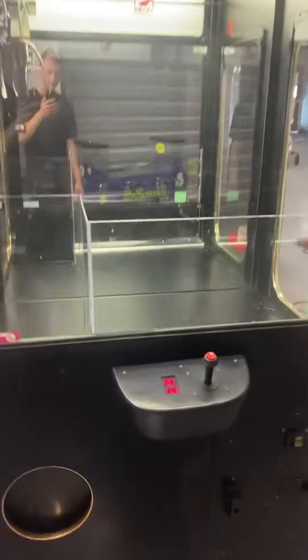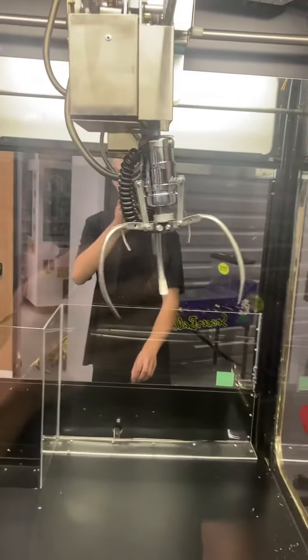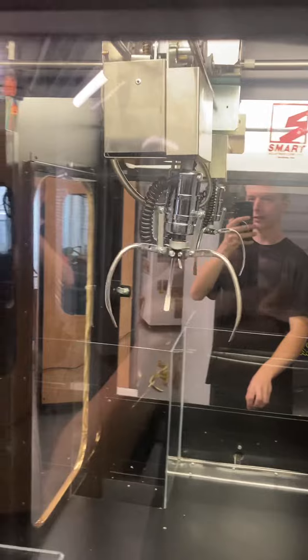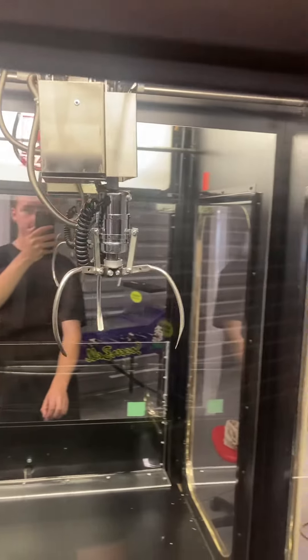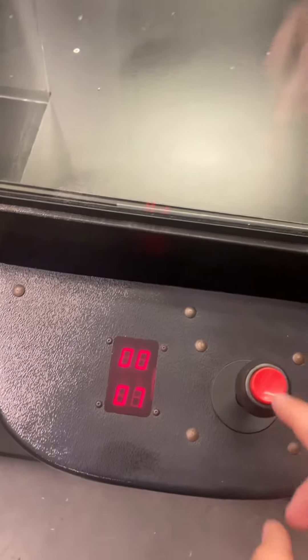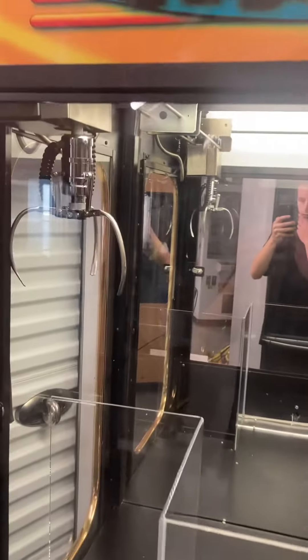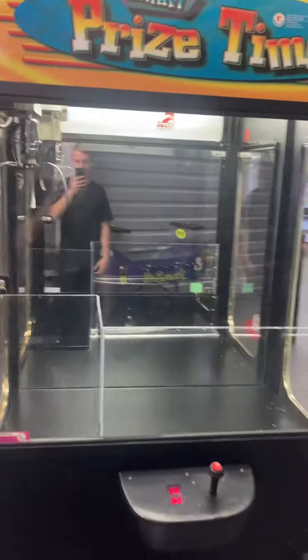We'll go ahead and insert some quarters. We got one credit. The claw moves to the center, left, right, front, back, and because there are no prizes in here we're just going to drop it on the glass. The sound works, our time goes, we'll drop the claw — claw goes down, closes, goes back up, returns to home, and opens. A nice working game overall.